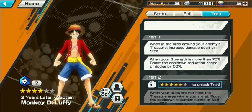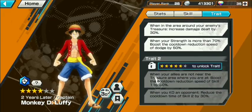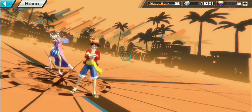Team boost: nullifies shock and nullifies entrance, so he can't be turned to stone or stunned. When you're in the enemy's treasure area, increase damage dealt by 30 percent, and when your HP is more than 70 percent, reduce the cooldown speed of dodge by 50. He really wants to push into enemy territory. When your allies are not near your treasure area, boost Skill 1 cooldown reduction speed by 50, and when you kill an opponent, reduce Skill 2 cooldown speed by 30 — so he really wants to use his skills a lot.